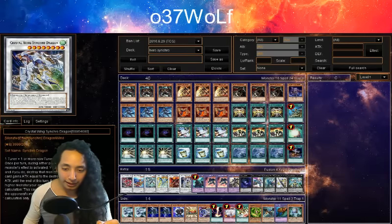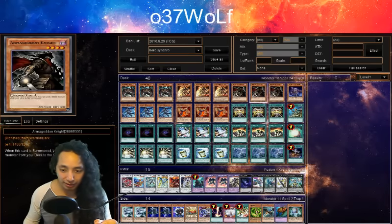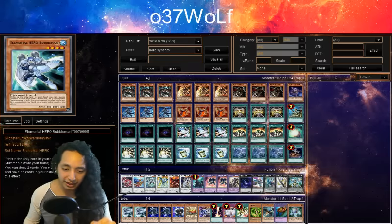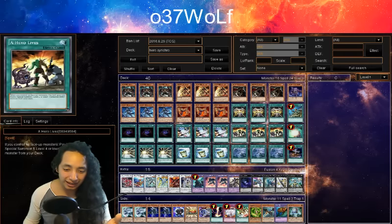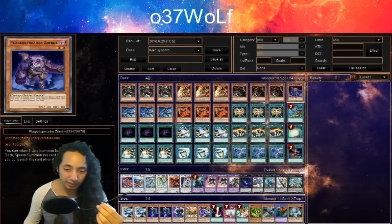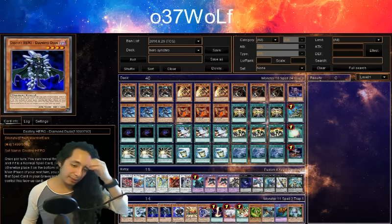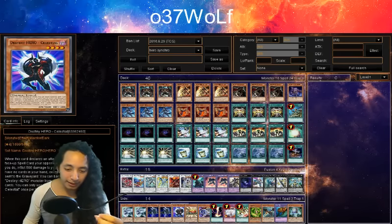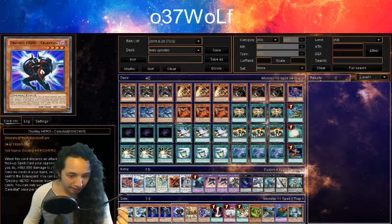Playing three Malicious, three Drill Guy, three Armageddon Knight. I was going back and forth on Celestial — that was the Bubble Man consideration — but when I tried it, it put me in awkward scenarios. Plague worked out much better after cutting Celestial. Some people like Diamond Dude but I don't think it's worth playing.